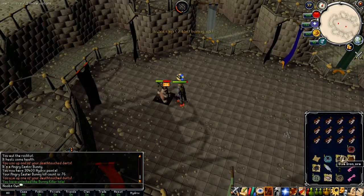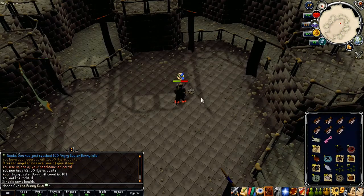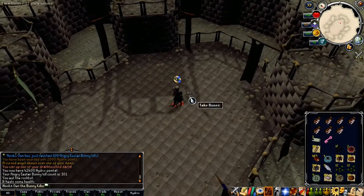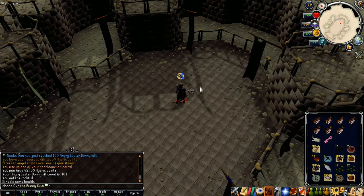I'm going to claim this title now because I want to be called the Bunny Killer. Easter Bunny kill count 100 means we are halfway done. One thing I forgot to mention: you actually get 400 Hydrix points each kill. I'll show the Hydrix point store after killing all 200 Easter Bunnies — this will total up to 80,000 Hydrix points.